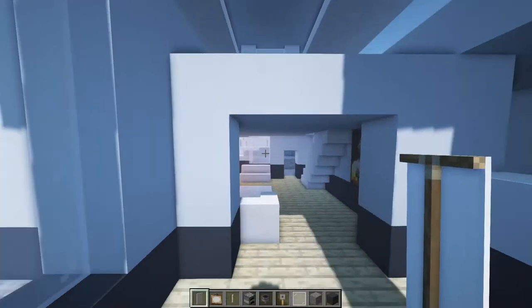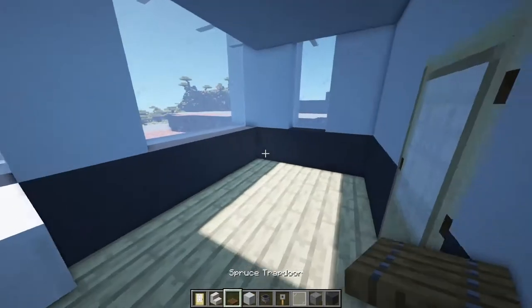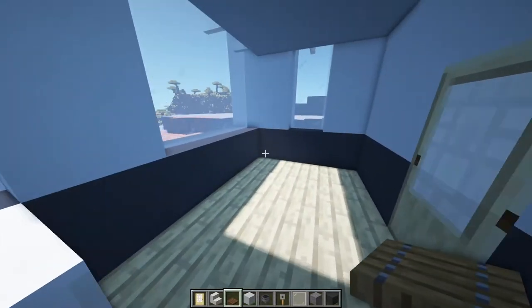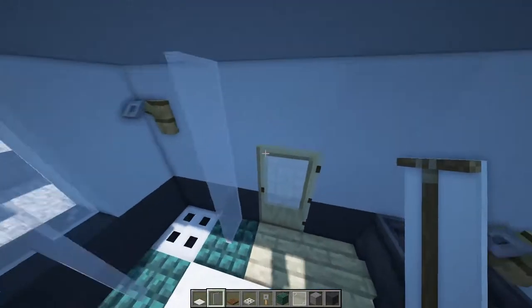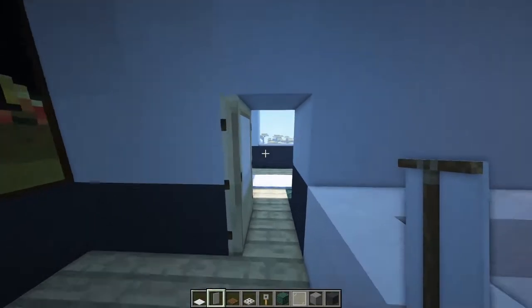Now we can move on to the bathroom. You can design your bathroom however you want, but this is just a simple design with a shower, some sinks, and a toilet. The bathroom is now finished — it's pretty compact as always — and now the downstairs is finished for this house.